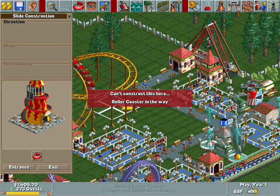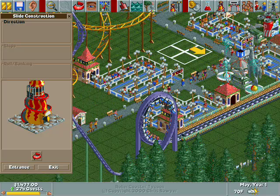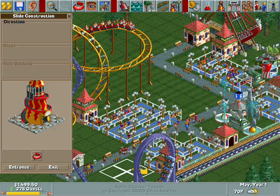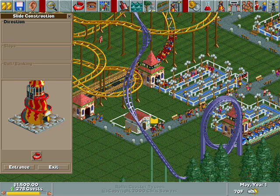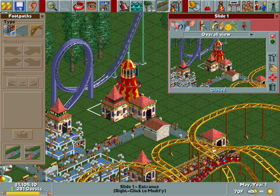Oh, a rollercoaster noir! I was going to build it right there... no. I'm going to build it somewhere else. I wanted to build it right there, that'd be cool. So we're going to build it right over the entrance or exits.